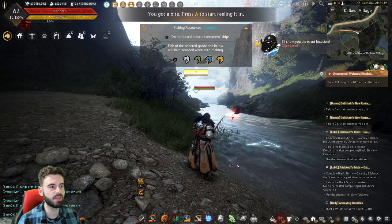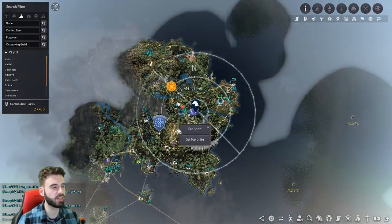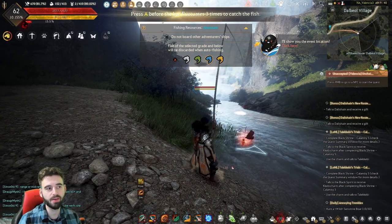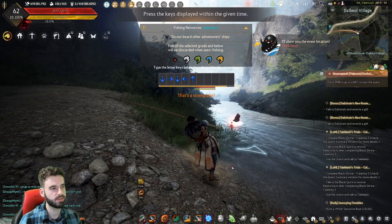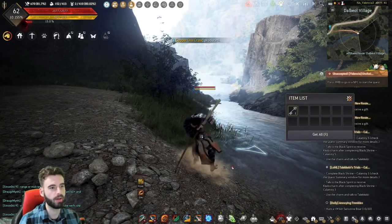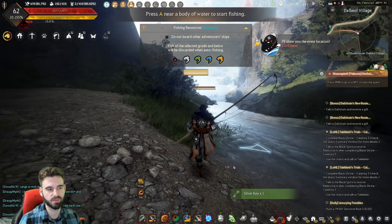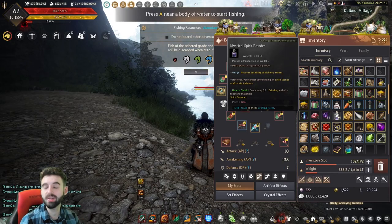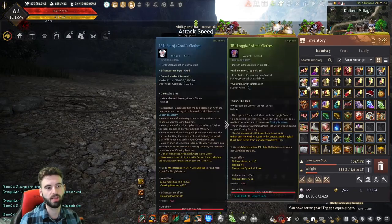The second way to pick this crystal up is through fishing in the new region. Whenever you're out and about fishing in any of the different locations and waterways in this region, you have a small, small chance of picking up a forest crystal. You can do this AFK or actively. I've been AFK fishing pretty much every night in this region and have not pulled a single one of these crystals — very, very low drop rate. You're going to be working for a while.